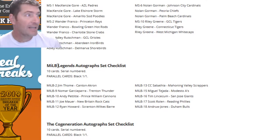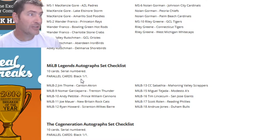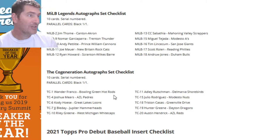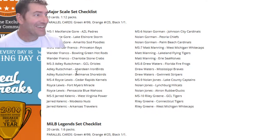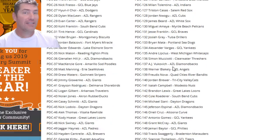The Four Corners autograph set checklist has Martin, Witt Jr., CJ Abrams, Heston Kjerstad, Wander Franco, and Riley Green. Then you've got the MiLB Legends autograph set checklist - Jim Thome with an Akron/Canton version, a Black 1-of-1. Ryan Howard, Andy Pettitte, Prince William Cannons. Andrew Jones, Durham Bulls, CC Sabathia. There's also a Constellation autographs checklist with Wander Franco, Riley Green, Julio Rodriguez, and Austin Hendrick.